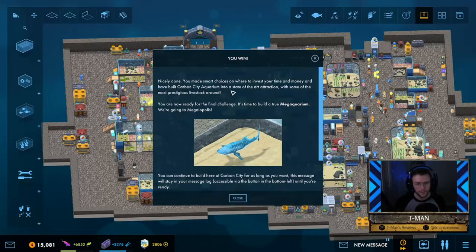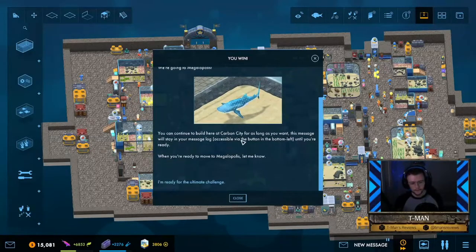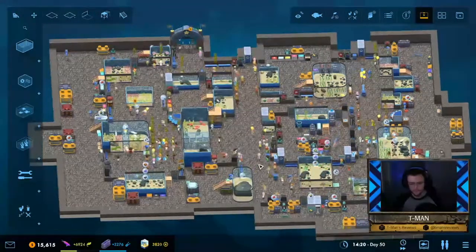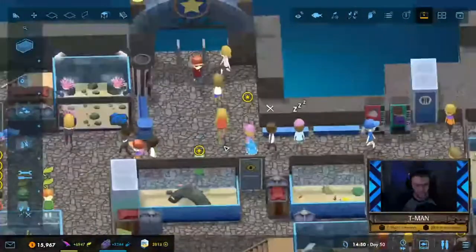Level complete! You made smart choices on where to invest your time and money and have built Carbon City Aquarium into a state-of-the-art attraction with some of the most prestigious livestock around. You are now ready for the final challenge — it's time to build a true Mega-Aquarium. We're going to Megalopolis! Sweet! Let's zoom in for a first-person tour and check this aquarium out.